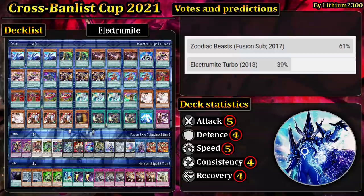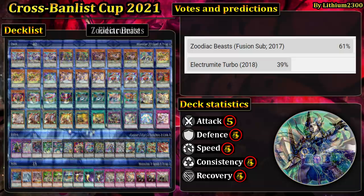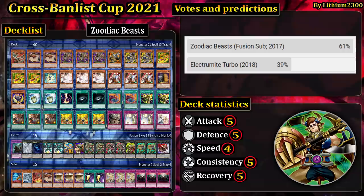It's going to take on Electromite Turbo. The decklist you see here is OCG, if I'm not mistaken. Super consistent — a format where multiple copies of Electromite are legal, with the maximum amount of Astrograph Sorcerer plus triple Wavering Eyes. That's just bonkers.